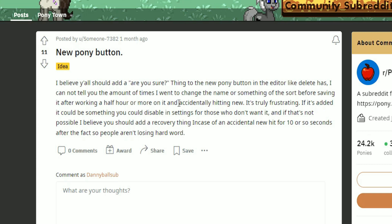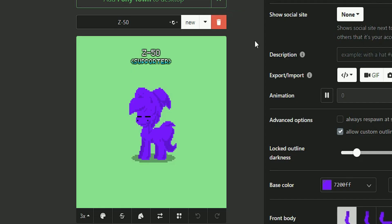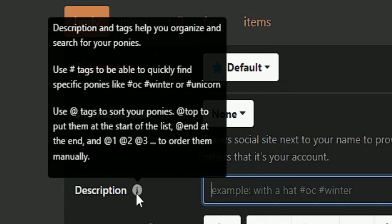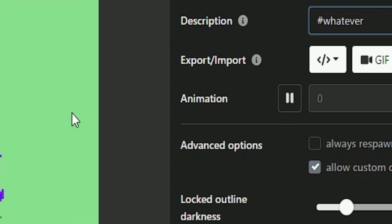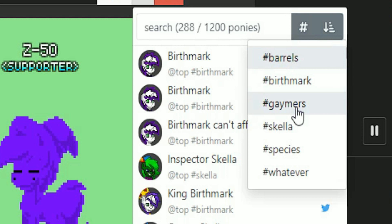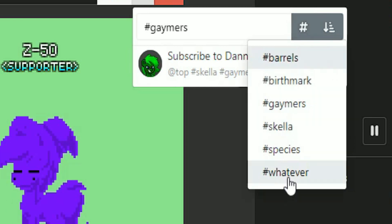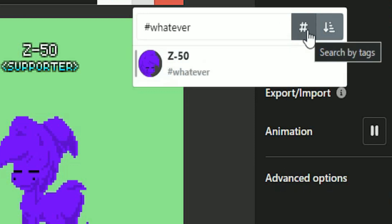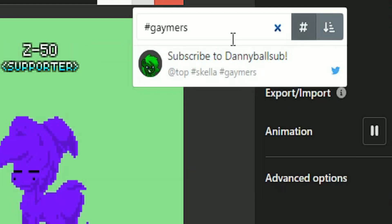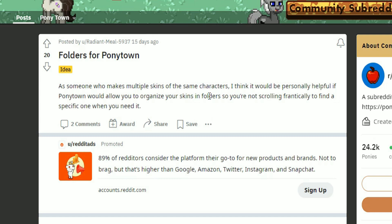Then there are other ideas like this one — folders for Pony Town — so you don't have to frantically scroll to find a specific character. We kind of already have this. I have this character here, and all I have to do is go to the description and type in a hashtag — whatever tag I want. Then save the character, and if I click this button and scroll over to tags, I now have all my barrel ponies, birthmark ponies, gamers ponies, and so on all organized. There's already a folder system, it's just not called a folder system. Honestly maybe it should be renamed or made more clear that this feature exists, because this idea already exists in the game, it's just not fleshed out well enough.